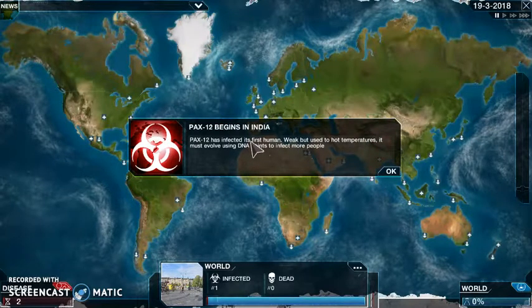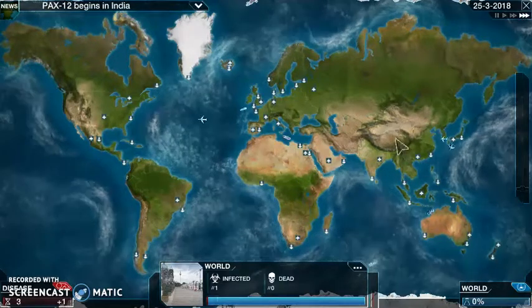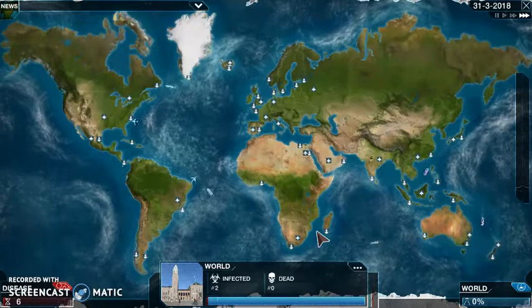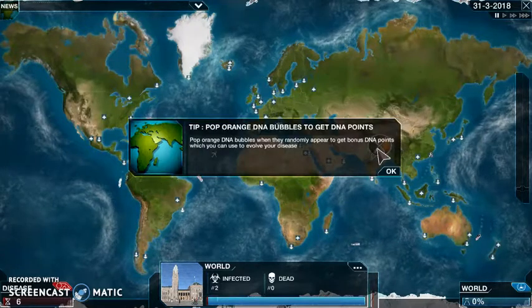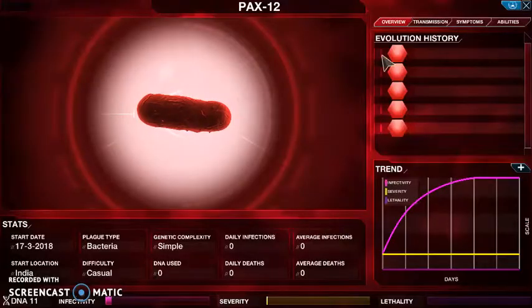PAX-12 has infected its first human, but used to the hot temperatures. It must evolve using DNA points to infect more people. Let's see what happens now. Pop orange DNA bubbles to get DNA points. Let's see what we have here.